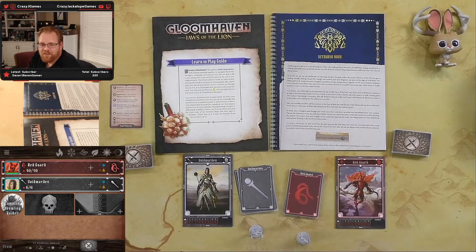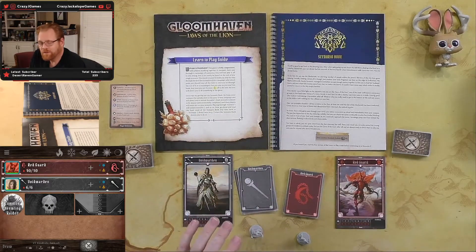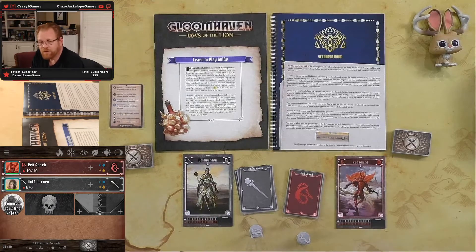Hey there, this is Red. It's time for another episode of Red Plays. We're looking at episode two of Gloomhaven: Jaws of the Lion. In episode one we went through scenario one, which in Jaws of the Lion covers the first five or so adventures that are kind of getting you used to the game.